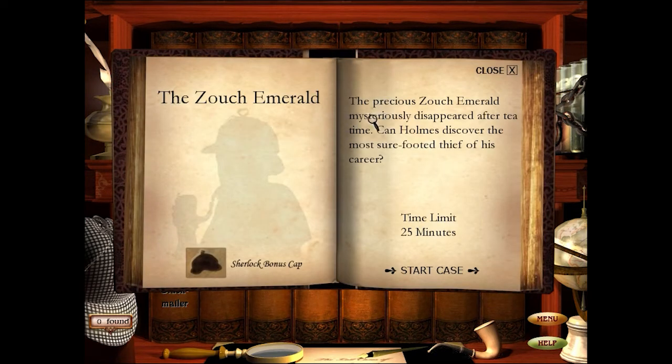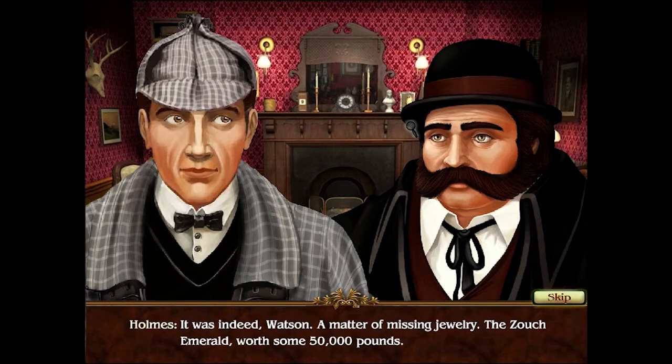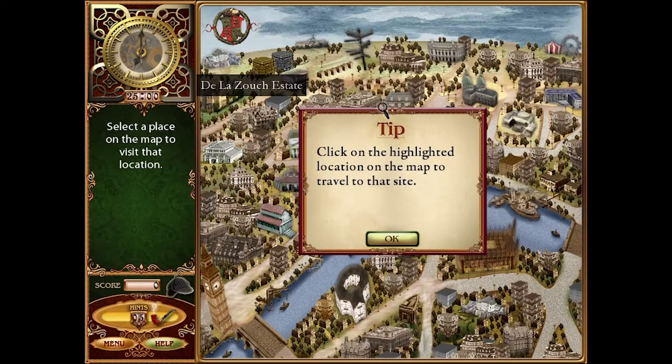New cases will become unlocked as you solve more cases. The Zooch Emerald mysteriously disappeared after tea time — can Holmes discover the most sure-footed thief of his career? We'll start the case. 'I say Holmes, was that the Duchess of Ashby-de-la-Zouch?' 'It was indeed, Watson — a matter of missing jewelry. The Zooch Emerald, worth some fifty thousand pounds.' 'Good heavens, Holmes — the bauble was stolen?' 'Or so it appears. Come Watson, the game's afoot!'